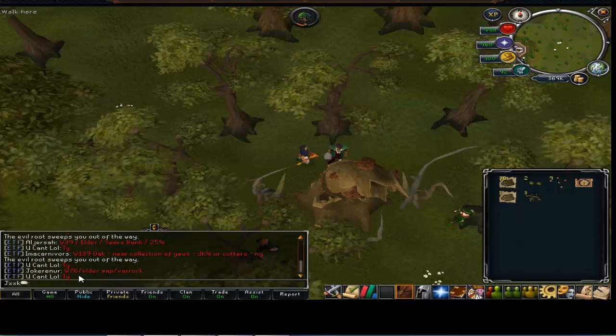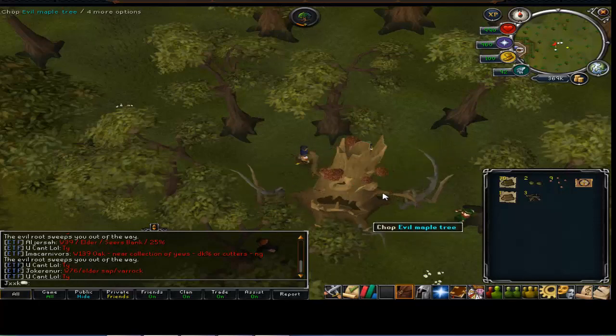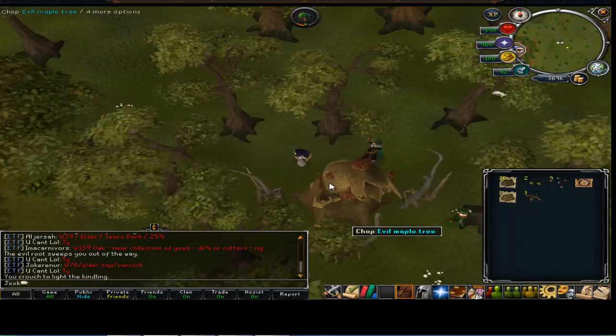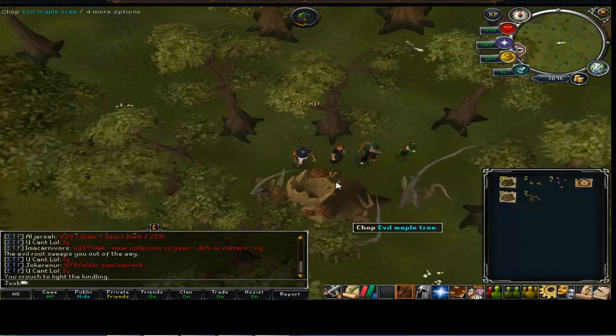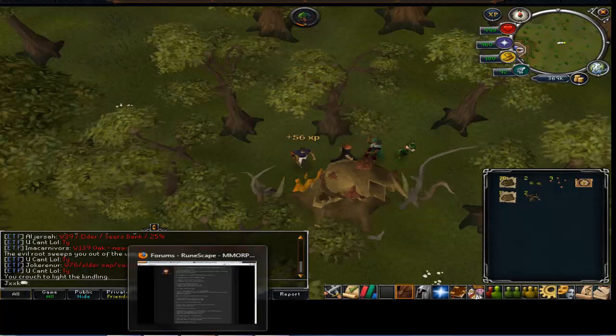You can see world six has an old sap and I want to get that one because it goes through a sapling and then it goes into a tree. I'm just showing you - I'm making 675 firemaking XP for doing that, so it's really really good.